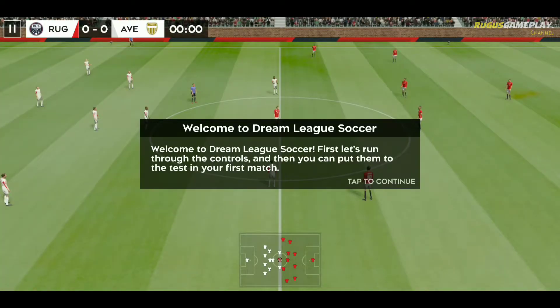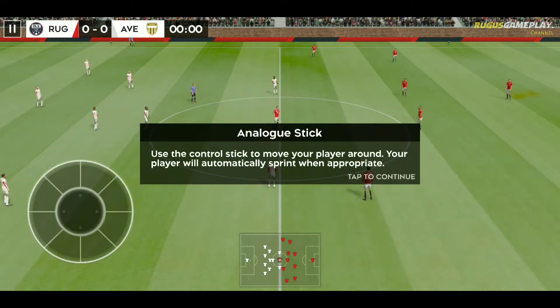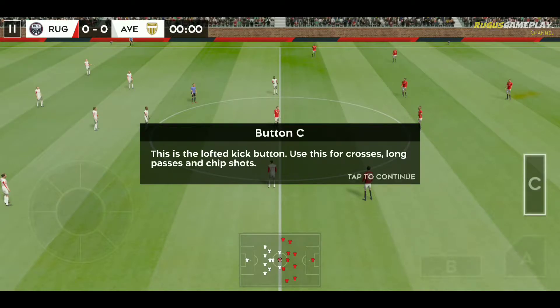Welcome to Dream League Soccer. First let's run through the controls and then you can put them to use. Use the control stick to move your player around. This is the low kick button — use this to pass the ball or for low shots on goal. This is the hard kick button — use this for shots, clearances or long passes. This is the lofted kick button — use this for crosses, long passes and chip shots.